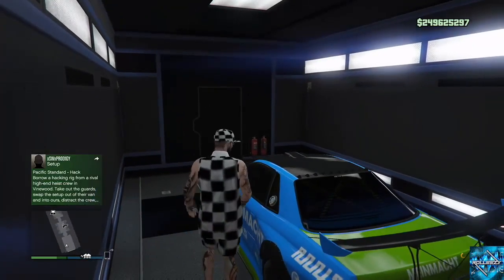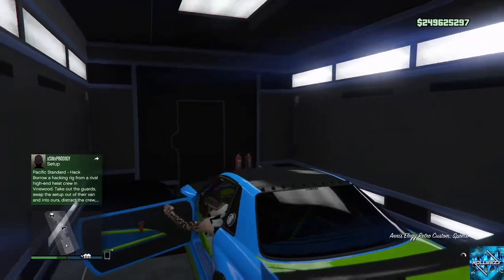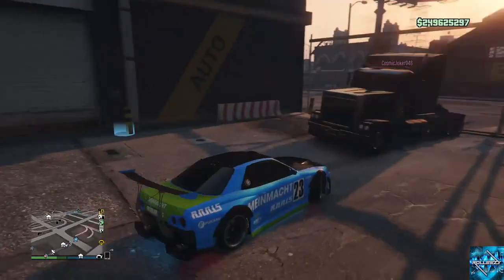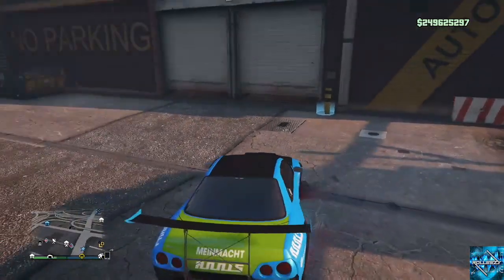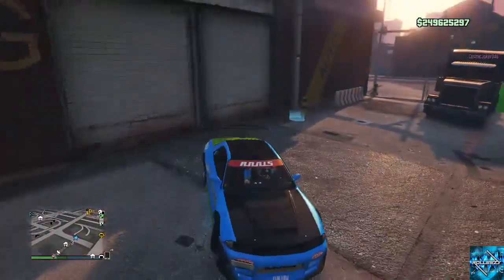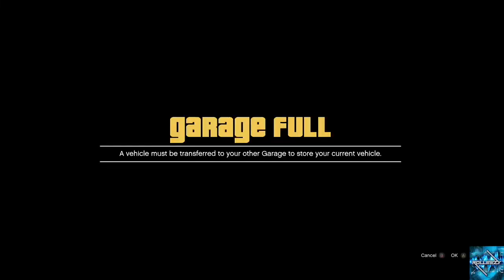I'm reparking my car at my garage — it has a bunch of street cars in it, and you need it filled so you get the garage-full alert. I have street cars and I'm duping over them. I have a custom plate on here — remember, you need a custom plate to do this. I'm sitting at the garage-full alert screen; that's what you want.